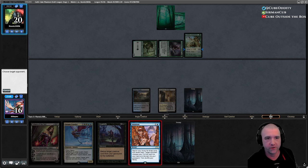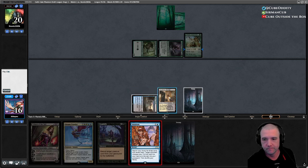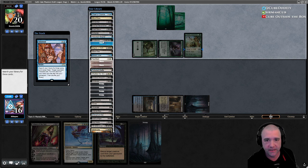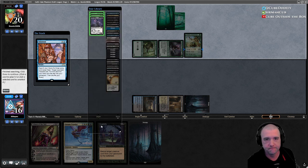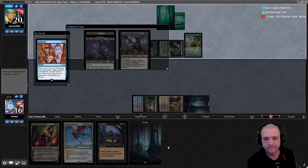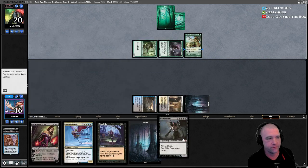Target opponent — blue, white, black. Here we go. We're going to say Griselbrand, Sheoldred, Villus. That's probably scary. I hope it's scary. They have one mana open and nothing that does counter magic — they really don't have a way to stop us from getting one of these creatures on the board this turn. And that's a nice turn four.